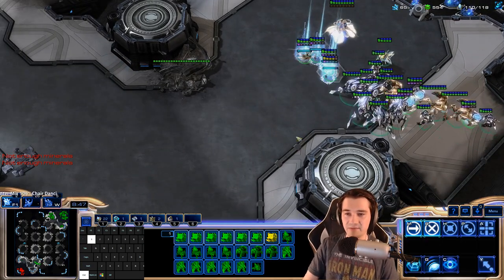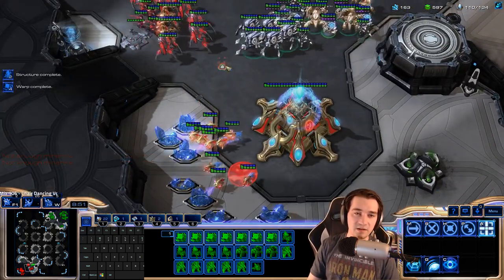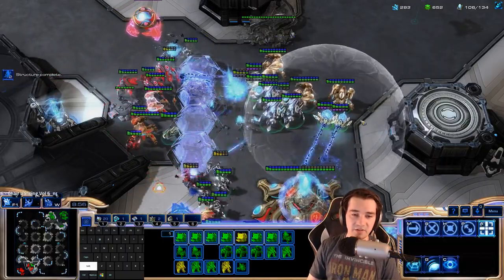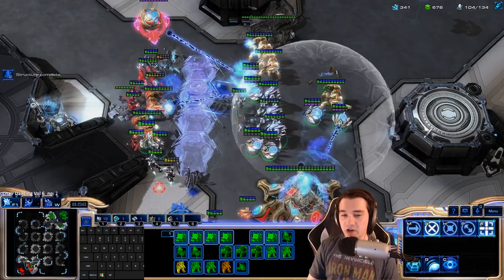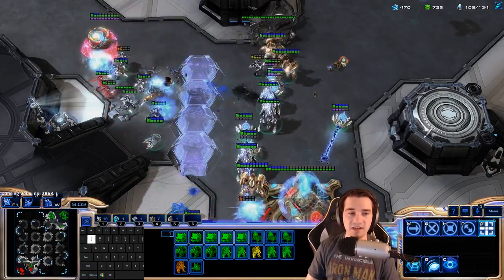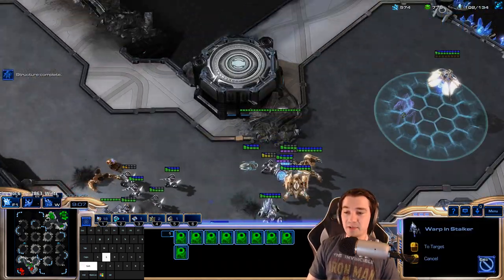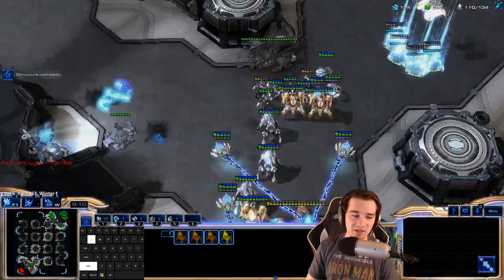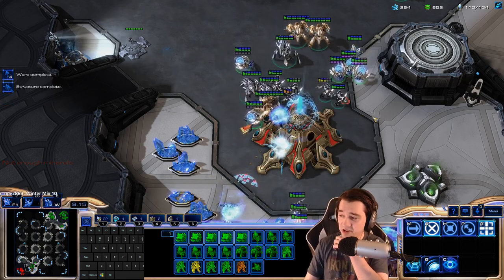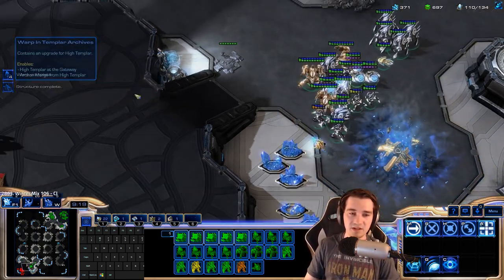I have a lot of gas — warp in Sentries. They're not particularly great, but they're not particularly bad. Guardian Shield allows you to reduce the range damage of everything in the shield pretty significantly. Guardian Shield should always be used when your opponent has ranged units. It's especially good against Terran, but it's also very good against Protoss as well, because a lot of their units are ranged.